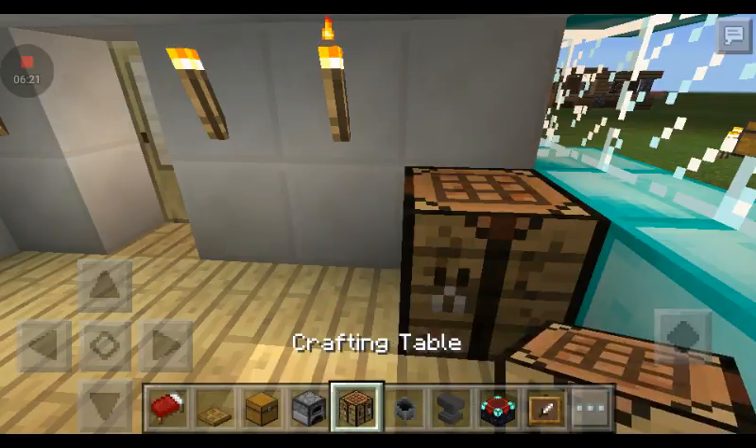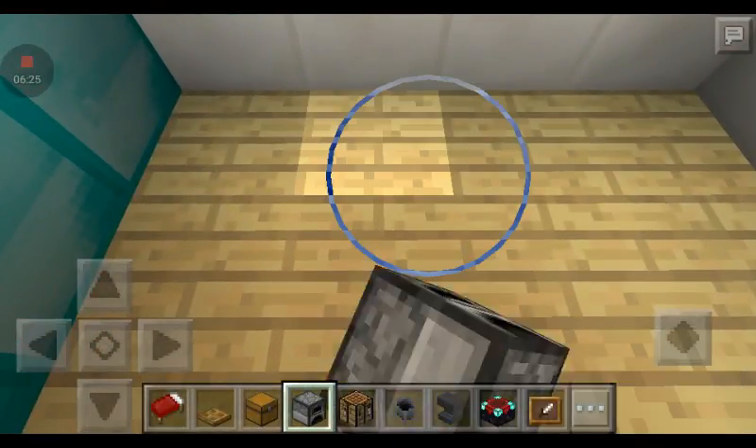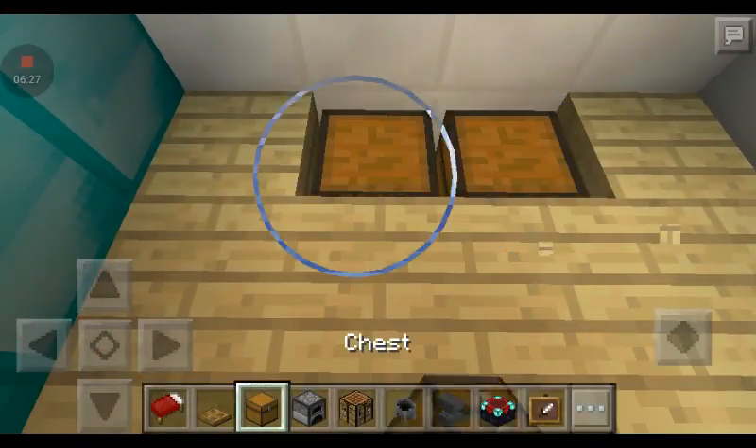So you're gonna put a crafting table, furnace, and so on over here — and you're gonna do the basic chest and bed setup.